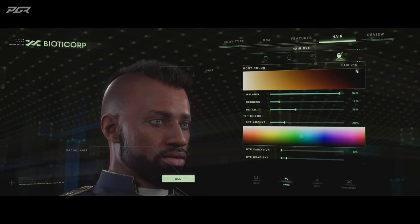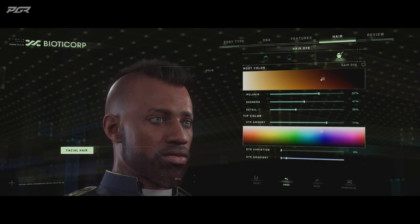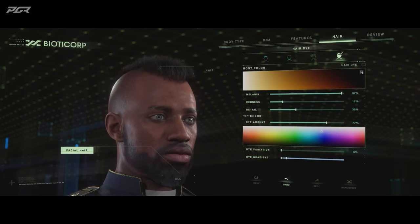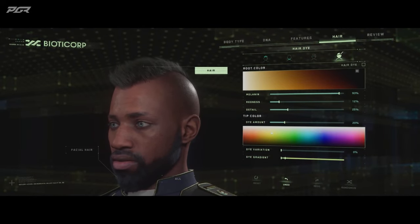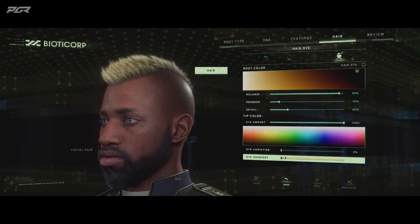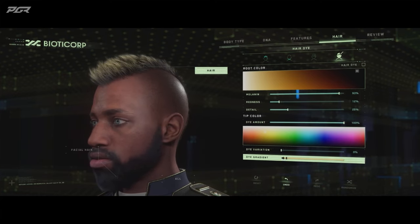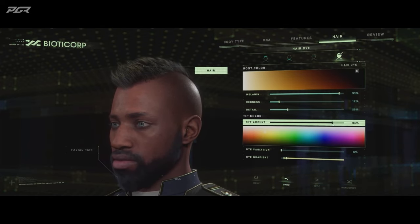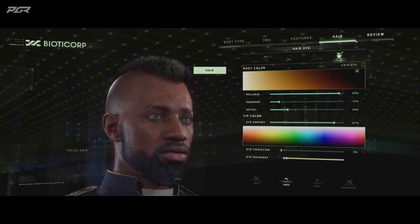I'm just going to darken it up a little bit. And if I wanted to dye the facial hair, I could just dye the facial hair all by itself. In the end I'm really digging the jet black on this one, so I'm going to frost the tips a little bit. Let's set a bit of a blonde, turn up the dye amount. What's really cool is we can control the falloff of it — so if I just want this on the tips, I can blend it right about here. He looks a lot different than how that started, and I think that's pretty fun.